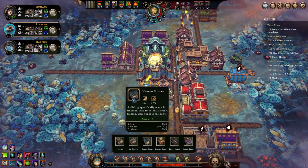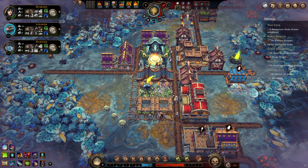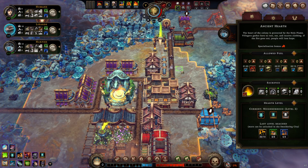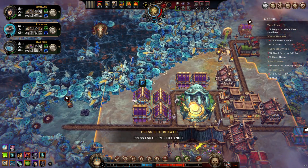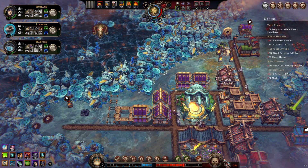We have humans without houses — let's pop down some more houses. There's a nice little garden here aesthetically, which I quite like. Then we need one more harpy house, so let's go down here and make another block of harpy houses.